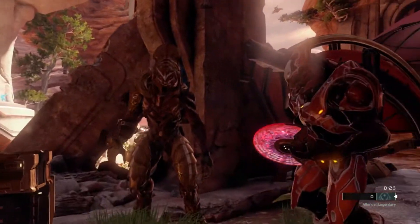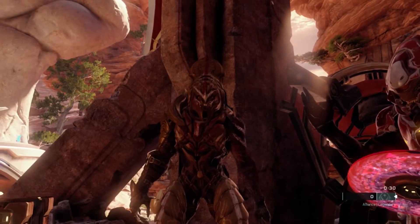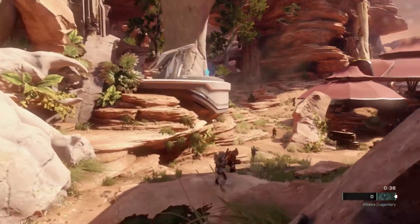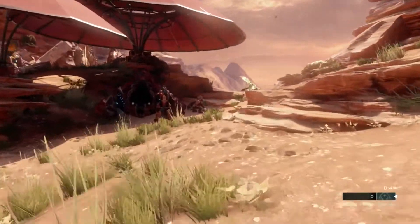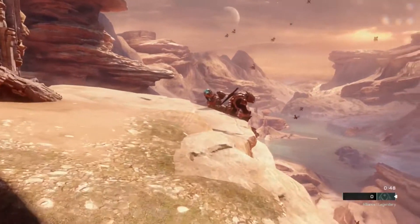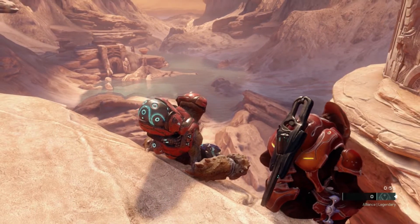The first tip is to reload as much as possible. There's a myth that reloading too often wastes ammo, which simply isn't true. Picture Locke or Chief ejecting the clip, inserting extra ammo, and putting the same clip back in — you're not wasting ammo. Since you can't see how much ammo you have, you definitely need to reload as often as possible so you're not caught in a bad situation.